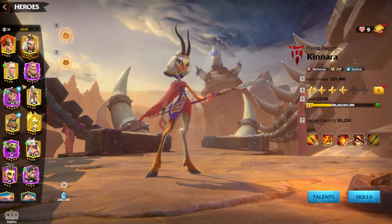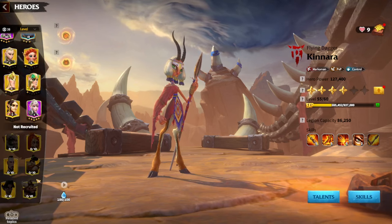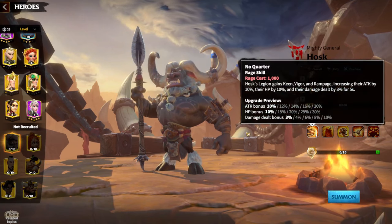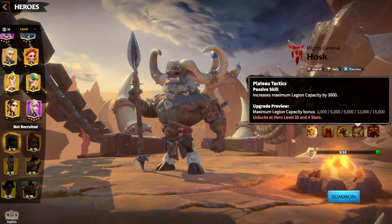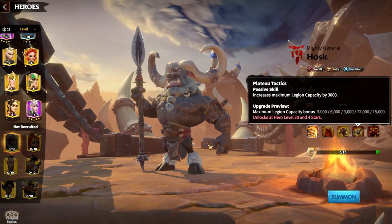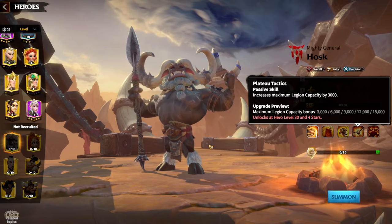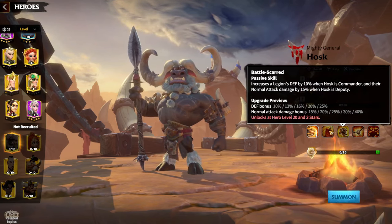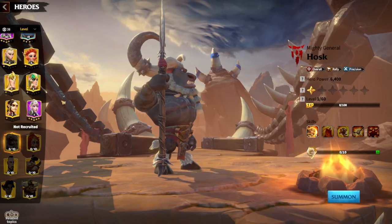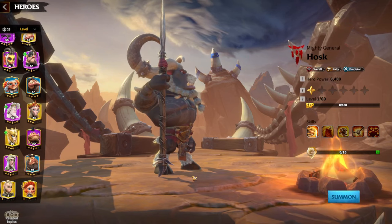Another hero pair which got pretty popular lately, especially with tier 5 players, is Hosk and Kinara. A lot of tier 5 players are playing Kinara with Hosk. Hosk's main idea is that Hosk is giving additional legion capacity — 15,000 more troops in your legion — which means you are already tanky. So you're not gonna deal a lot of damage with Hosk and Kinara, but you're gonna deal a lot of counterattack damage. It's more of a tanky version of Marksman — you are standing still, a lot of people are hitting you, and Kinara is dealing a lot of counterattack damage whenever she is alive.